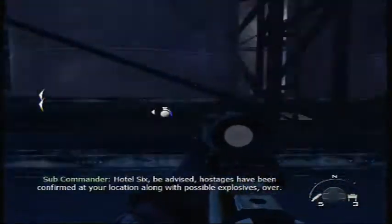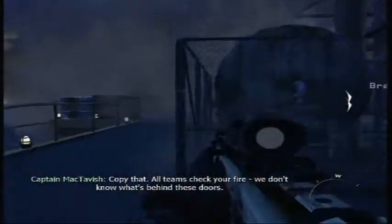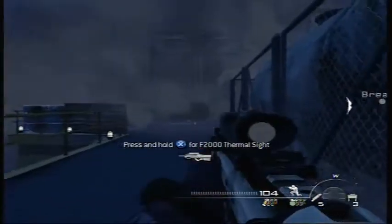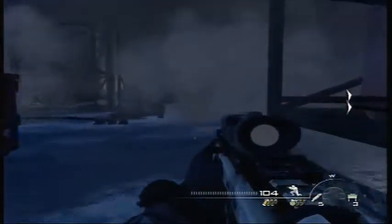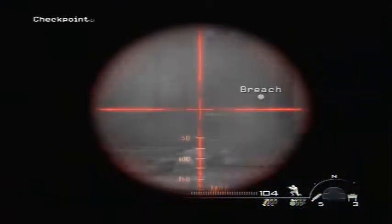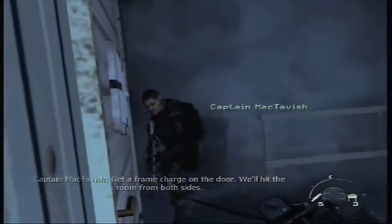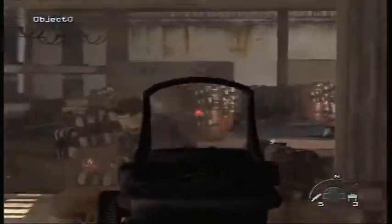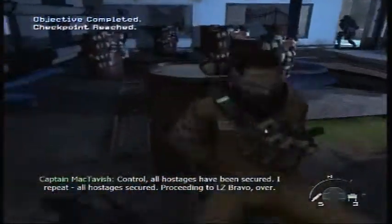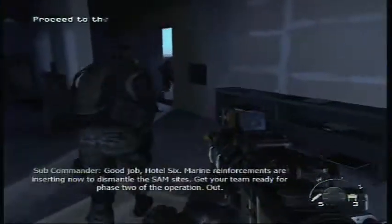Hotel 6, be advised — hostages have been confirmed at your location along with possible explosives. Over. Copy that. All teams, check your fire. Don't know what's behind these doors. I'm moving. Get a frame charge on the door — we'll hit the room from both sides. Clear. Room clear. Control, all hostages have been secured. I repeat, all hostages secured. Proceeding to LZ Bravo. Over. Good job, Hotel 6.